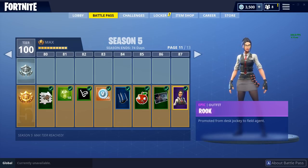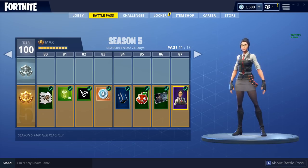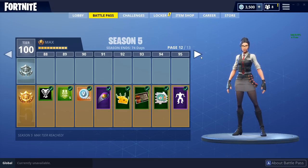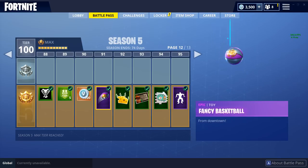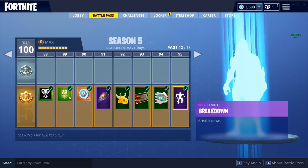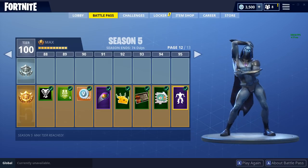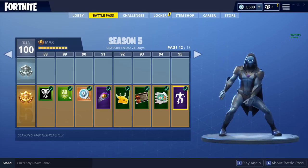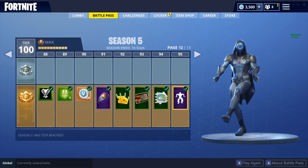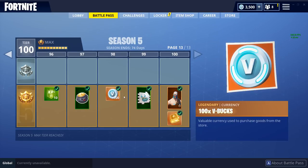We also have Rook — promoted from desk jockey to field agent — which is actually pretty cool. She looks a little bit like Megan Fox. Moving on to page 12, we have another basketball which is the fancy basketball. We also have the Breakdown emote — okay I like that, that is actually sick, that's awesome.